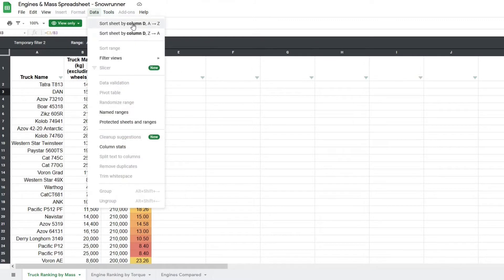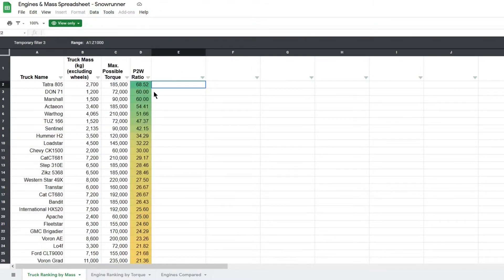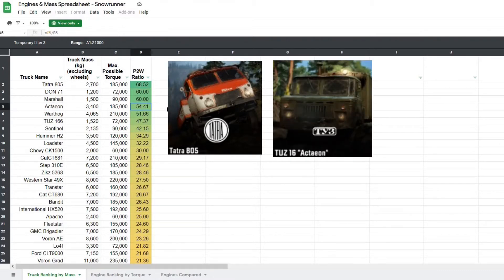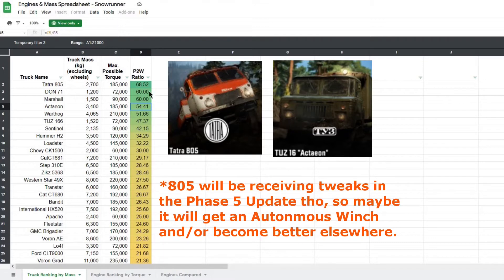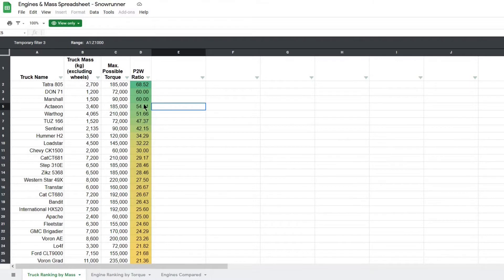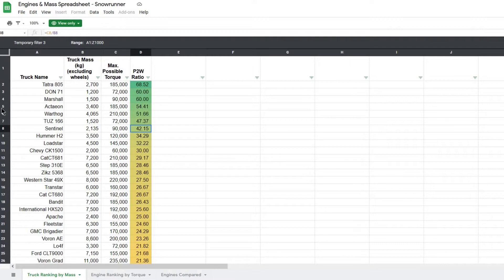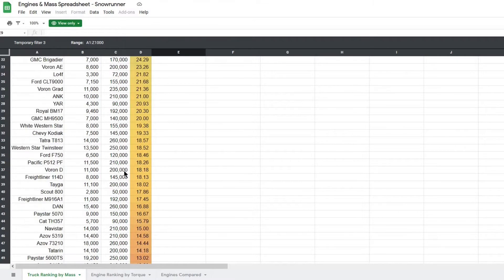If we sort by the actual power to weight ratio, we can see that the highest power to weight ratio truck in the game is the new Tatra 805, which doesn't actually matter because it's an absolute meme truck — a titmobile with no autonomous winch. The Acteon is barely even practical even with an autonomous winch, and the Tatra is basically the same thing but even easier to tip. A lot of these trucks at the top of the list — like the Warthog, the Tuz 166 — have really high power to weight just because they're really light, but being really light brings other problems.